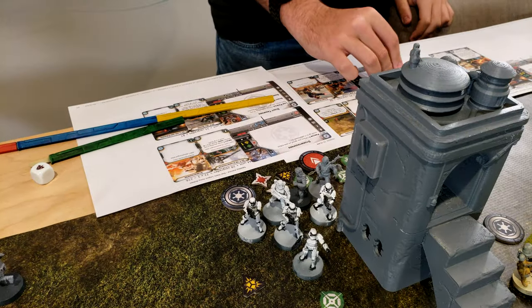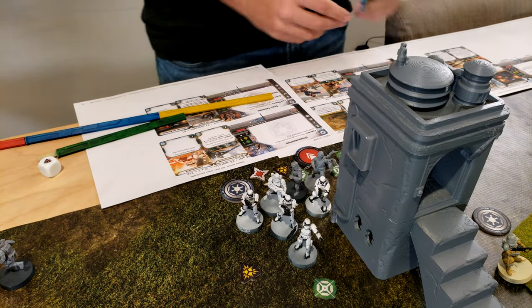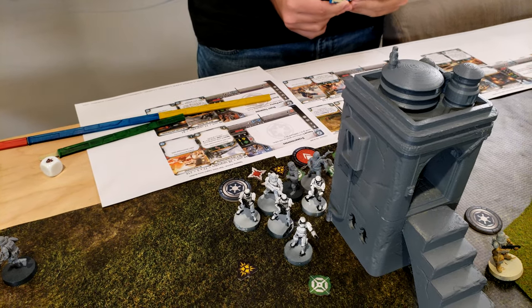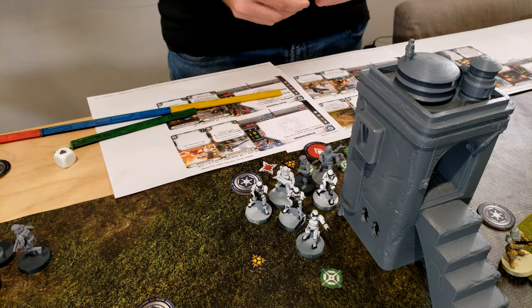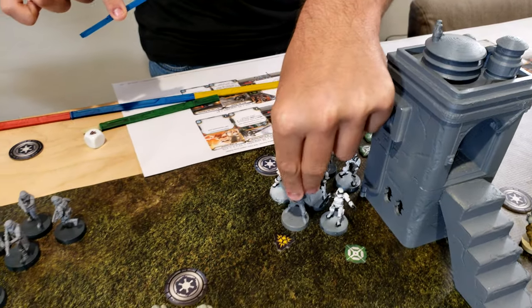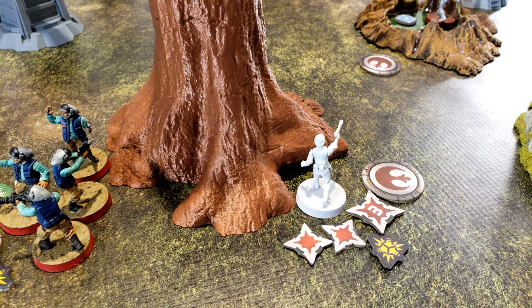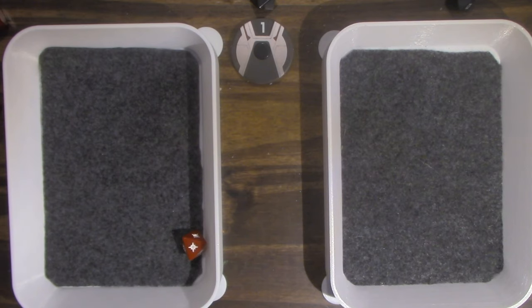Din Djarin uses his Amban Rifle ability, which takes two actions. So he just moves and then shoots it at Leia. He gets an aim. Leia takes one wound — that puts her at six wounds total, which means Din gets the bounty.